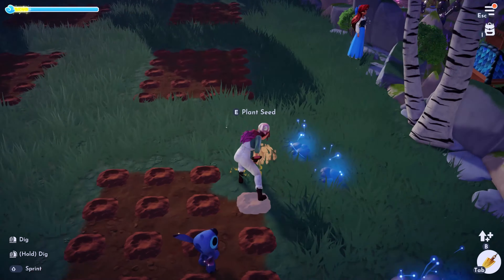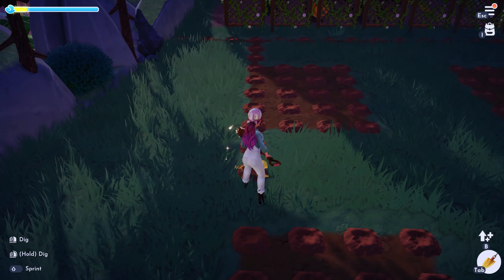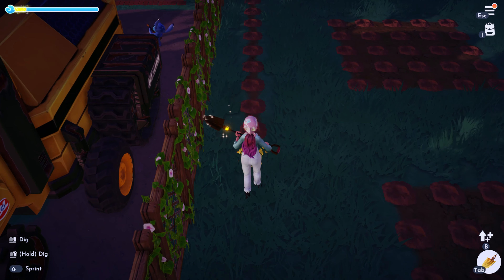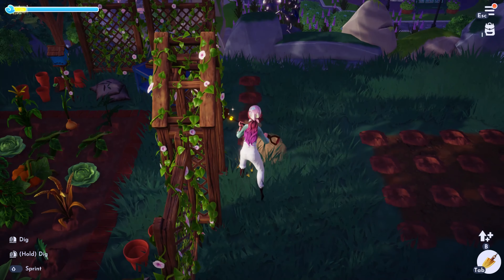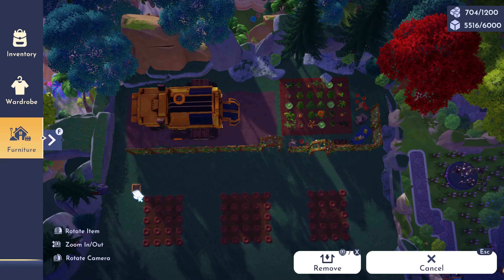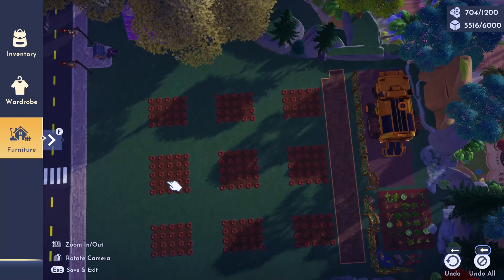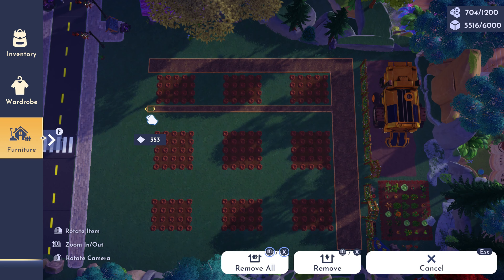Once you have all of the holes dug, you're just going to want to go back and remove all of those extra holes that you had dug to make sure that everything was lined up. There are a couple ways you can do this. Personally, using a rug does not always work for me, so since there's not that many holes to dig up, I went ahead and just used my shovel to get rid of them. Now that all of your garden beds are built and you've gotten rid of all of the extra holes, you're going to go in and add the leaf strewn path with borders.